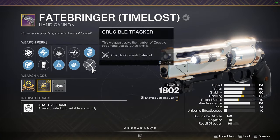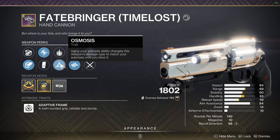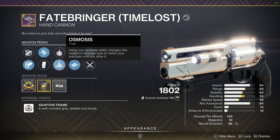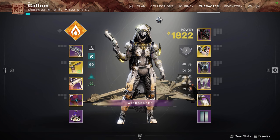Osmosis. Probably a perk that you always see and immediately delete any gun that has it, right? But it's good in this build. Using your grenade ability changes this weapon's damage type to match your subclass until you stow it. You can look up light.gg — I'll put a link in the description — and look up the perk name to see whatever guns roll with Osmosis.